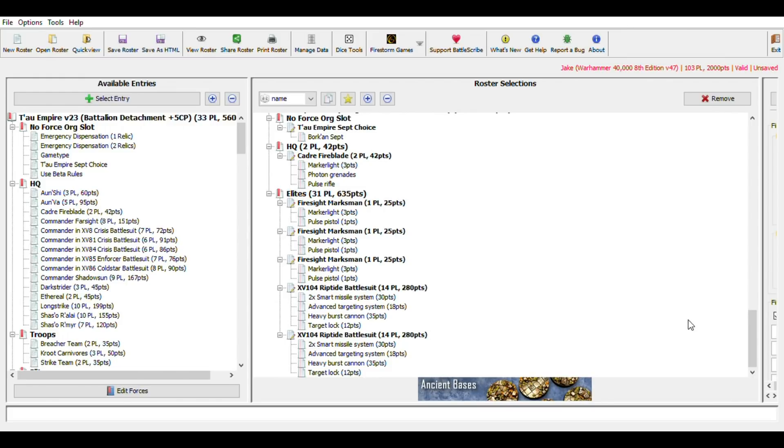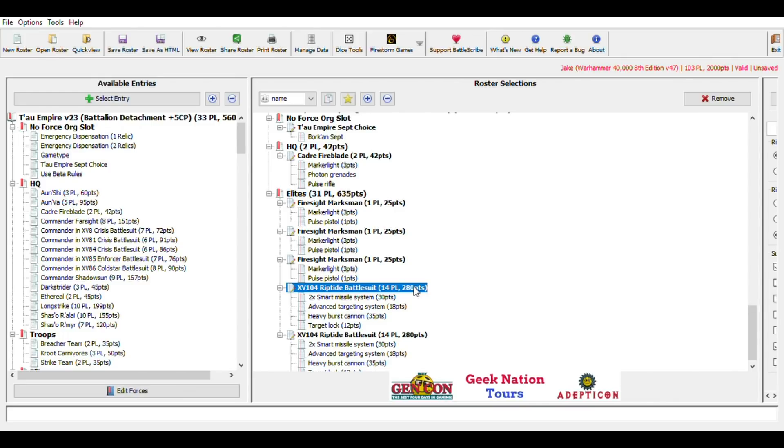The Riptides along with the Y'vara are the cornerstone of this army — the heavy hitters supported by volume of fire from fire warriors. One great advantage of the Riptides is they're not as short-range as the Y'vara, so you maintain pressure across the board. Between fire warriors with Pulse Accelerator Drones, Riptides, the fast-moving Y'vara, and Coldstar Battle Suits, you have reach across the entire board — capturing objectives and taking out critical enemy units. Overall this is a solid all-comers list that's not super spammy.